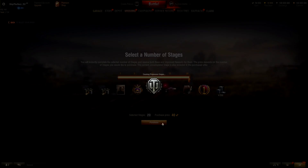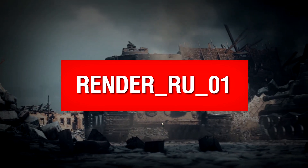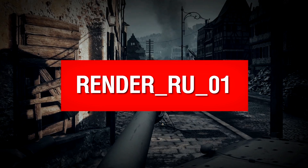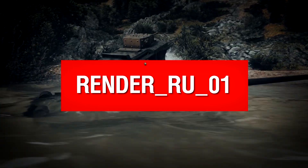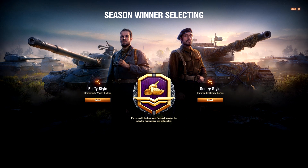Let's purchase and test it out. There's a placeholder video rendering. Season winner selecting - fluffy style. There are special styles as well. In my opinion, this Sentry style looks quite meh, so I am going to pick Fluffy for the Object 277 - it has a teddy bear on the tank. Players with the improved pass will receive the selected commander and both styles. Now I see why I receive two styles - because I have the improved pass. Let's speak to Vasily Badaev - he is the special commander.